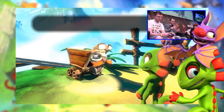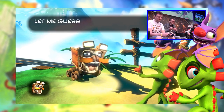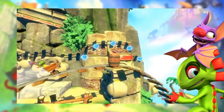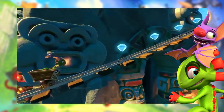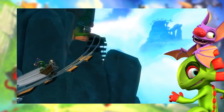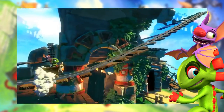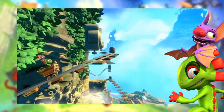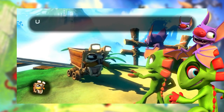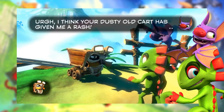We move on to Kartos the god of ore. We have to collect a total of 40 gems on the rail track to get a pagey. But I noticed there are more than 40 gems on the rail track - I think it could have been more challenging with exactly 40. This gameplay already looks a bit challenging, and it will get a lot tougher later in the game. The obstacles include jumping, accelerating, and being careful not to hit any barrels. This gameplay reminds me of Donkey Kong. And Laylee's comment: 'Dusty old cart gave me a rash.'